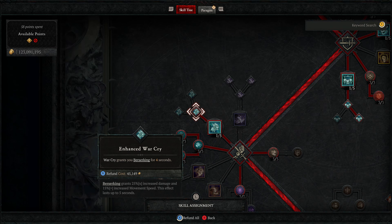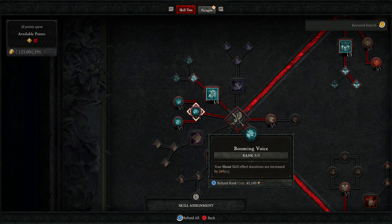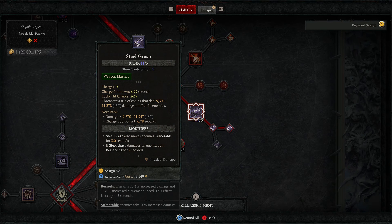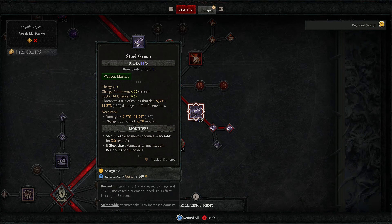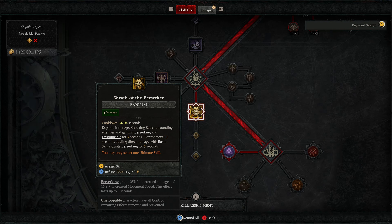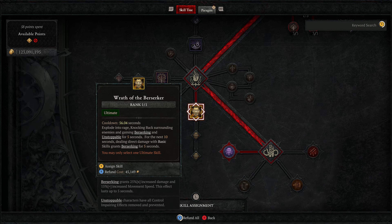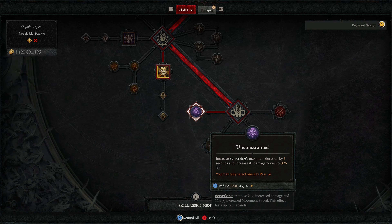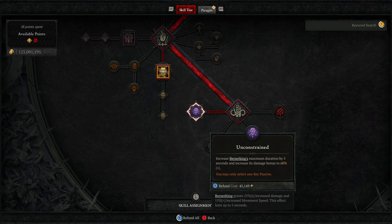Use Challenging Shout all the time. Then take War Cry and Enhanced War Cry. Add Booming Voice, Guttural Yell, and Raid Leader. Steel Grasp is your primary attack. Take one point in Thick Skin, three points into Counter-Offensive, and three points into Defensive Stance. Wrath of the Berserker is your primary Berserking skill and adds more Unstoppable duration — the only downside is about a one-minute cooldown, which you can reduce with armor and gear. The key passive is Unconstrained: it extends Berserking maximum duration by 5 seconds and increases its damage bonus to 60%. That's huge.